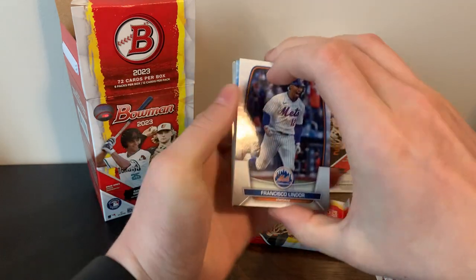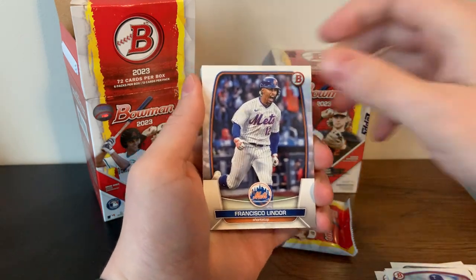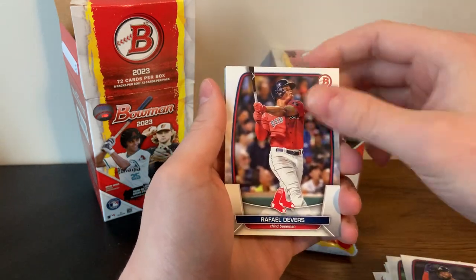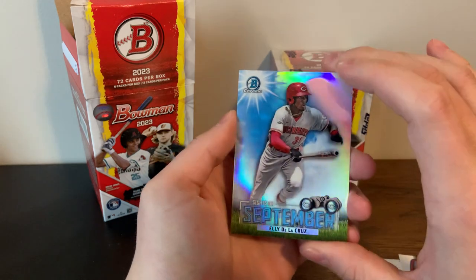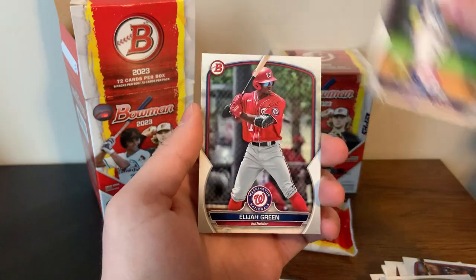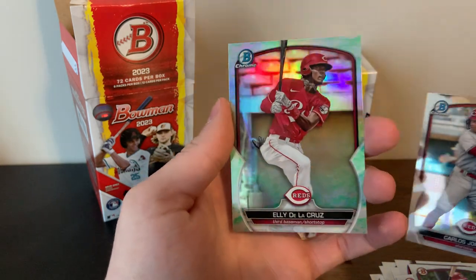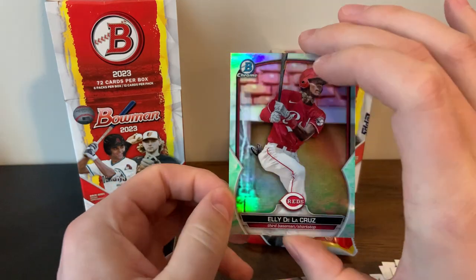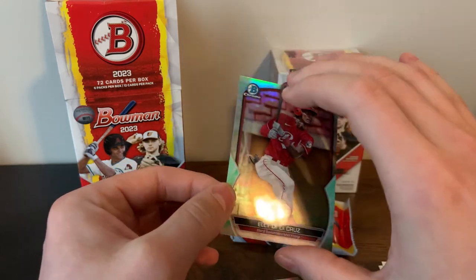Looks like we do have a lunar green — I believe that's one per box from what I've seen at least. Garrett Mitchell, Nolan Gorman, Vlad Guerrero, Michael Harris, Rafael Devers. It's a Sights on September Ellie de la Cruz. Bowman also just has super cool inserts — I think that's something they do very well. And our lunar green is an Ellie de la Cruz. That's different from the retail green because those are numbered to 99 — these are just kind of a one-per-box, non-numbered parallel. He's a really good prospect.